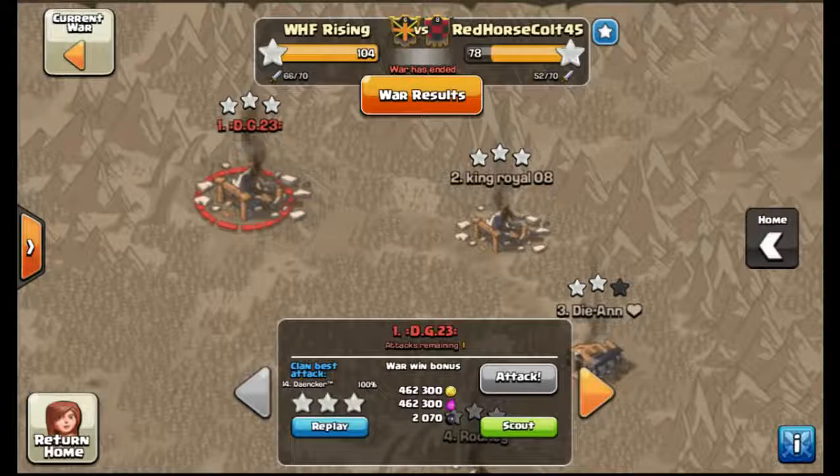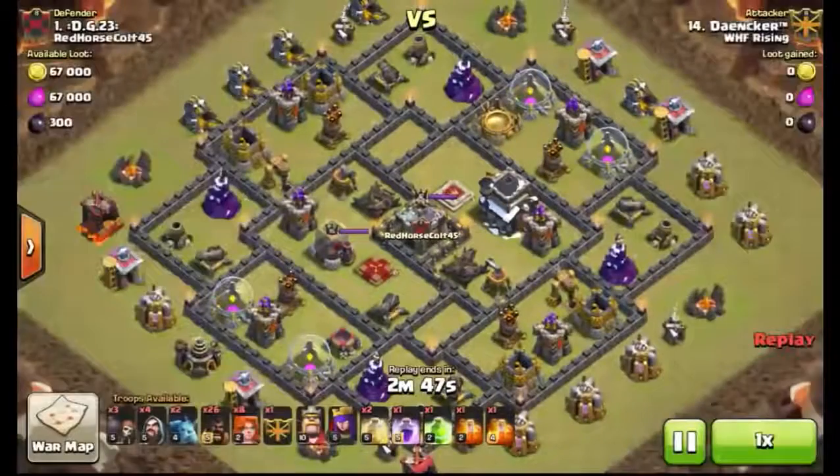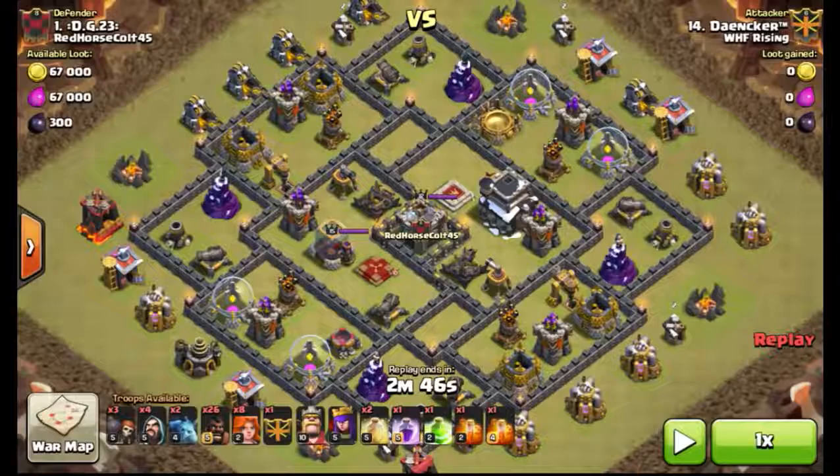Danker's coming in at number 14. Just to understand what we're dealing with here — he just got level 5 Queens, so we're talking very low Royals, just got the Queen's ability. Look at the Valkyries — level 2. He's going to bring 8 Valkyries, but they're just level 2. And if you look at this base, it is a max, max, max Town Hall 9 as far as defenses. The walls are still not max, but you need 3 wall breakers to get into there, so it might as well be max walls too. It's a very, very difficult base.